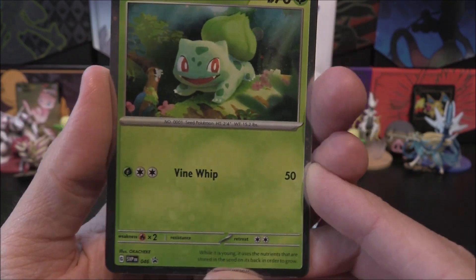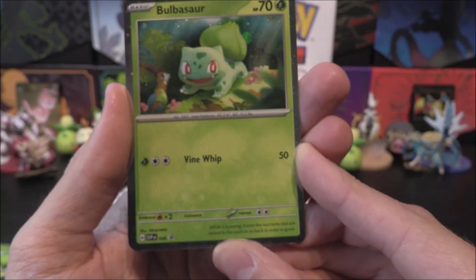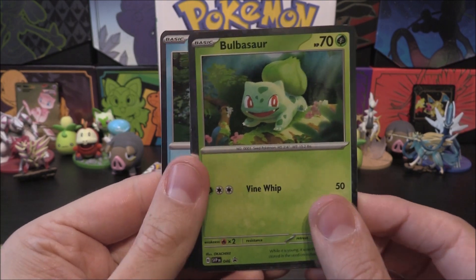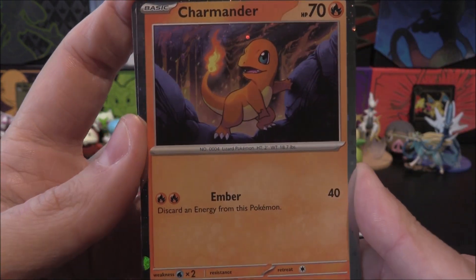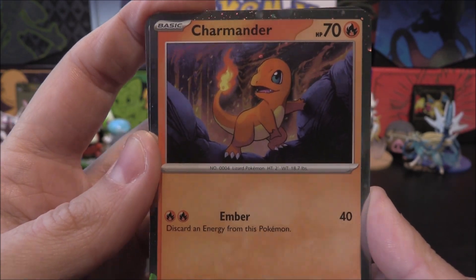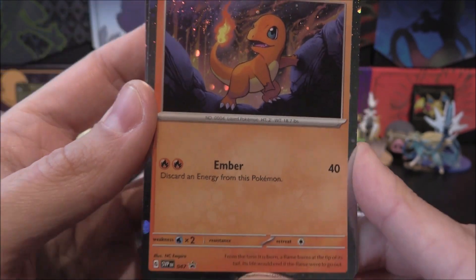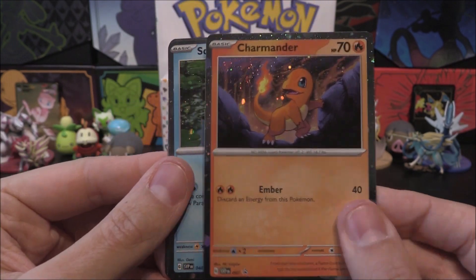The Bulbasaur here is quite plain and simple, 70 HP — I keep thinking that's a Pidgey in the background but it's just a stick. Vine Whip there for 50 for three energy. Then Charmander, again 70 HP — looks as if he's just coming over a little stone, and looks like a forest fire in the background but I think it's just his tail. Ember for 40, and then you discard an energy from this Pokémon.